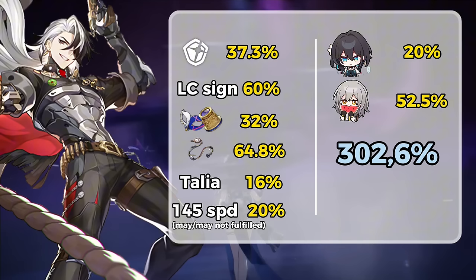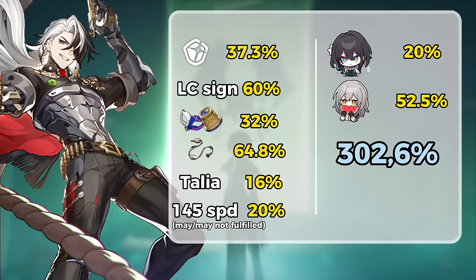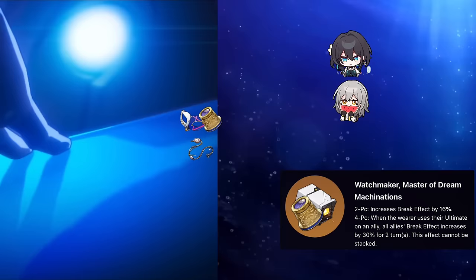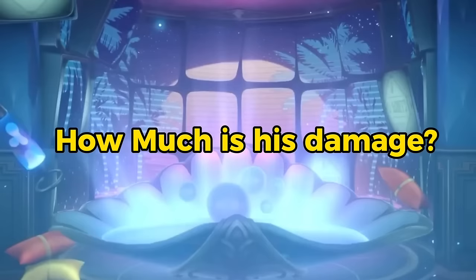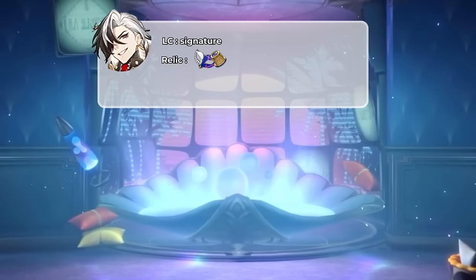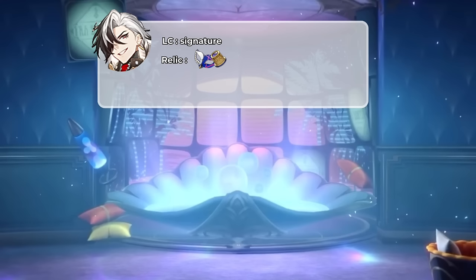If you're not pulling his signature light cone, it might be a bit challenging. You will lose 60%, and you could try to cover it in his substat relics, or let one of your supports wear a 4-piece Watchmaker set. Will Boothill's damage be so destructive that it's worth pulling for? Let's do a little calculation. Boothill is using his signature light cone, with relics consisting of two pieces of Thieves and Watchmaker, with the following stats.